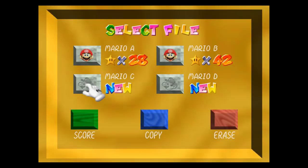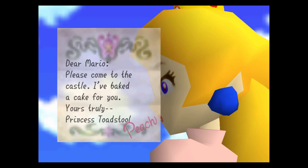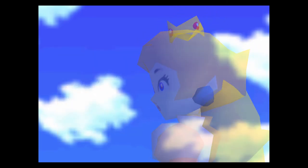Let me grab a new file and let's get started. The game opens with Peach's letter: "Dear Mario, please come to the castle. I've baked a cake for you. Princess Toadstool." This seems kind of fishy - for some reason, I don't believe her.